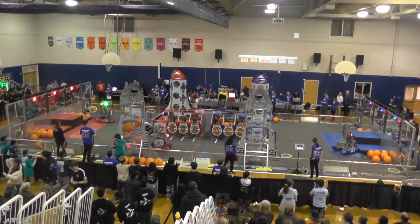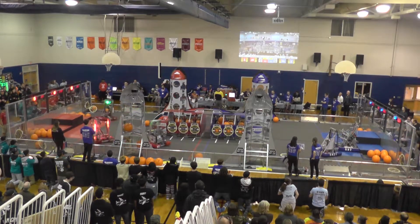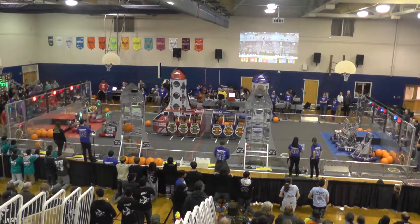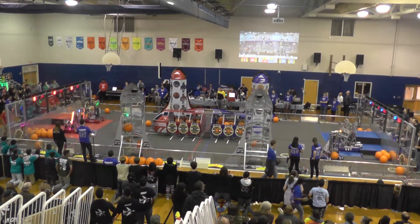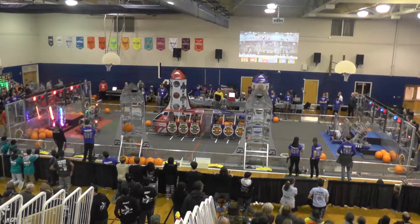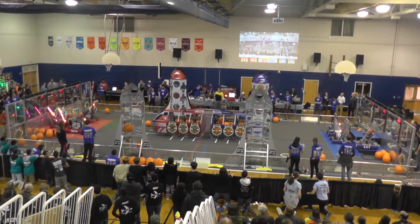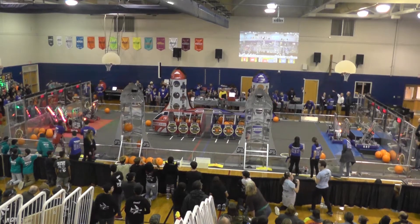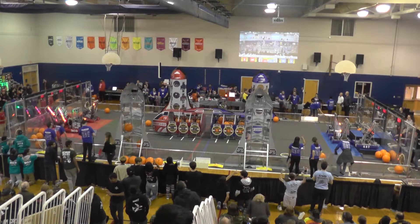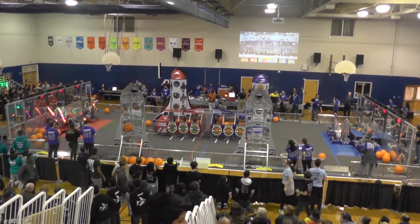Going toward the end game now. 27 seconds on the clock. It's a five point match — 43 for Red, 38 for Blue. Blue trying to pull out an upset here in our first quarterfinals match. 225 going to try to get up to that second level of the hab. 2590 also doing the same. Two seconds to go — going for level 3, doesn't look like they're able to do it. Unofficial score: 50 for Blue, 43 for Red. We'll have your official results in just a moment.